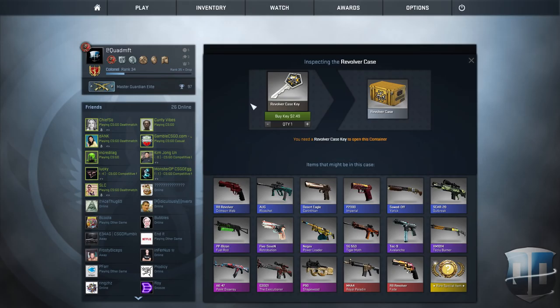The next one — Negev Power Loader — very nice skin. Considering we don't really have that many nice skins for the Negev, it's nice to see them put out another one. Then the SG 553 Tiger Moth — I actually like that quite a bit, it looks really good. Then the Tec-9 Avalanche — I think that gun is going to get really popular; everybody likes stat track Tec-9s and I completely agree. The next one is the XM1014 Teclu Burner — it kind of looks like the XM1014 Bone Machine, which I don't mind, but I prefer the Bone Machine; I don't really like that skin too much.